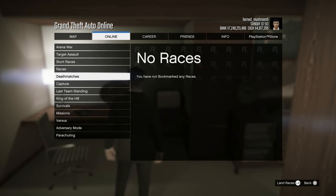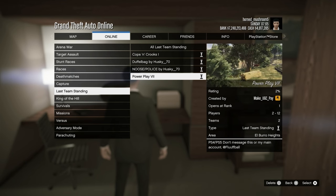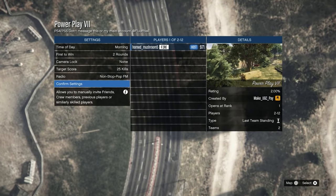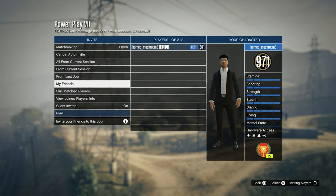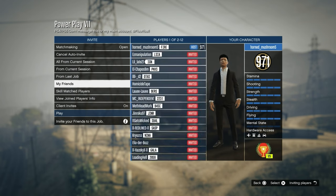You're going to have to load into online, go to Jobs, then go to Bookmark, and start the job called Power Play. I'll leave a link in the description to bookmark this — it's available on PlayStation and Xbox. Make sure you restart your app because it won't show in your bookmark jobs right away; restart first and then go back in and you'll see it there.